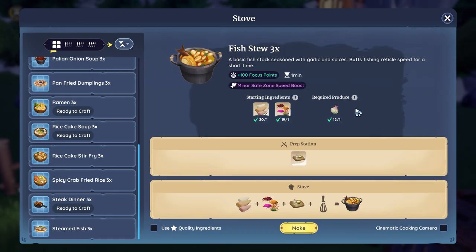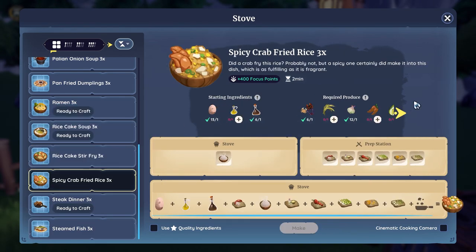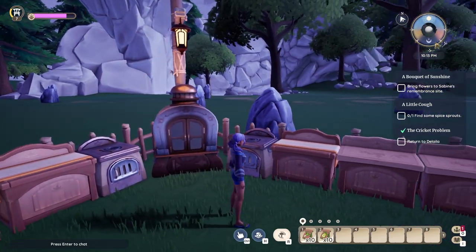Tip 4: Cook food. Recipes can take up tons of ingredients the more advanced they get. This will use up lots of materials and turn them into a single food item. Note you may need more crafters as well to cook more advanced recipes.